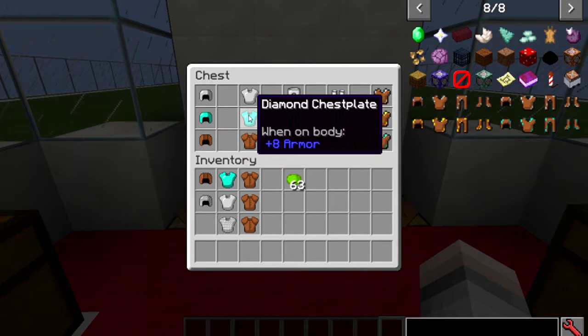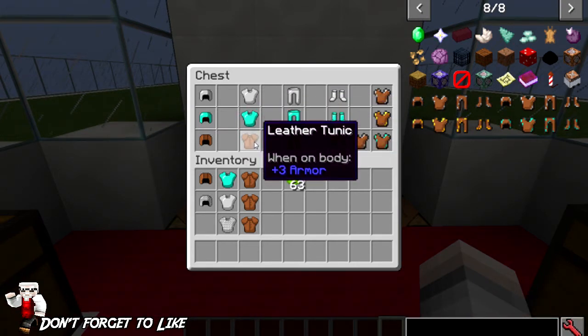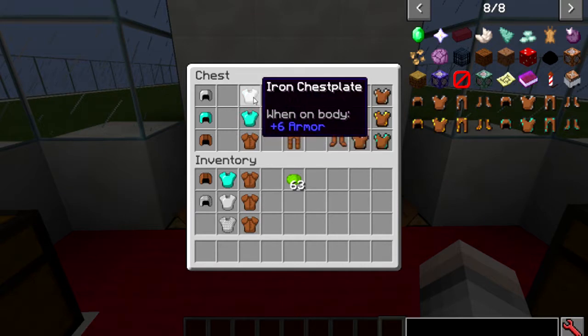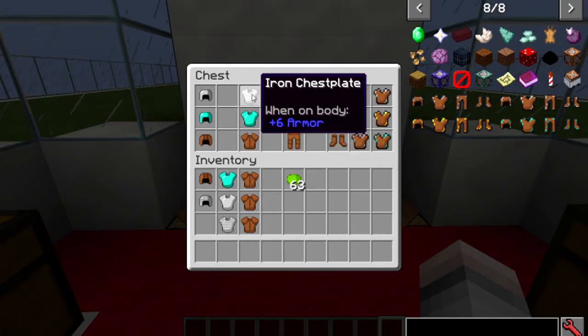So what you need to do first of all, if you want to dye your diamond chest plate, you need to put your diamond chest plate in your crafting table with a leather tunic, and that'll give you the diable diamond chest plate. Exactly the same if you're doing the iron chest plate - you put all your pieces of armor in there with the equivalent leather armor.